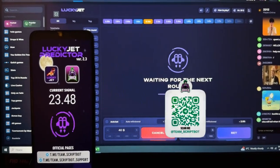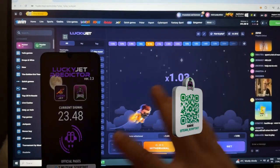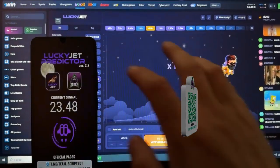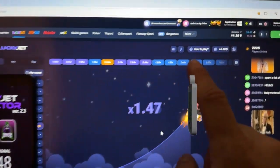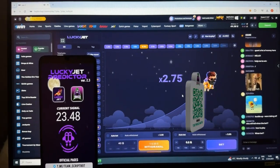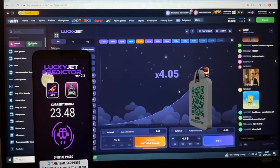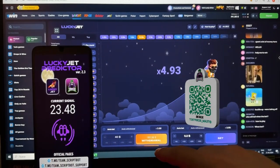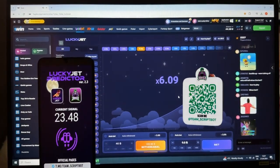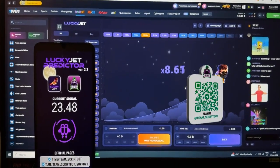Look at that — 23.48 coefficient for this round. I made my bet and you can see my balance right now. Lucky Jet continues flying and at this coefficient I'm going to press withdrawal. Let's take a look at my result.